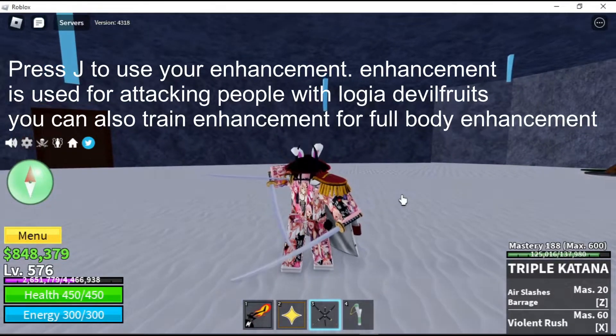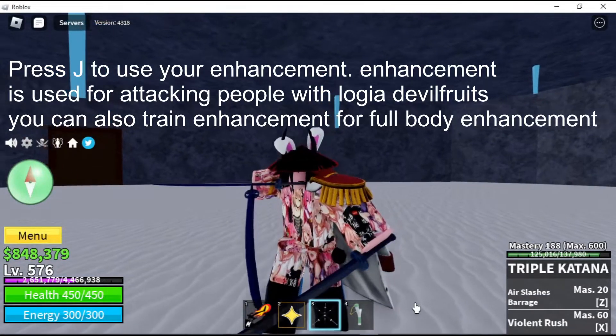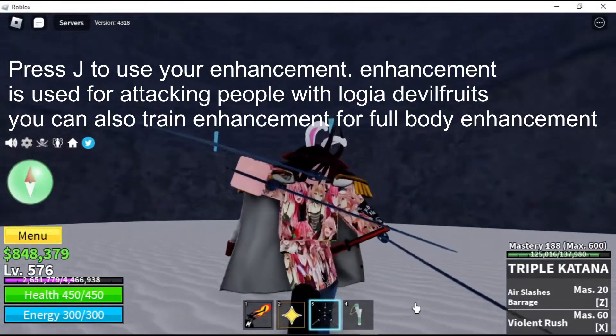Press J to use your Enhancement. Enhancement is used for attacking Logia Devil Fruit users. You can also train Enhancement to Full Body Enhancement.